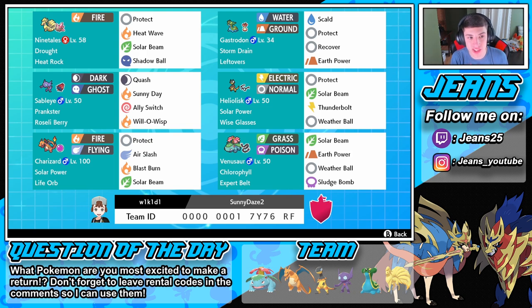So like the Alolan starters and Blastoise - I'm really looking forward to those teams. On this team we have Ninetales to set the drought, Gastrodon with Storm Drain if they throw in water Pokémon, Sableye with Quash, Sunny Day, Ally Switch, and status moves. Heliolisk for speed and damage with Thunderbolt, Weather Ball, and Solar Beam. We have a Charizard set that we could Dynamax right away. But the main Pokémon on the team is this Venusaur - his Chlorophyll ability doubles his speed in the drought, he has the Expert Belt for boosted super effective damage, Solar Beam, Earth Power, Weather Ball, and Sludge Bomb for STAB.